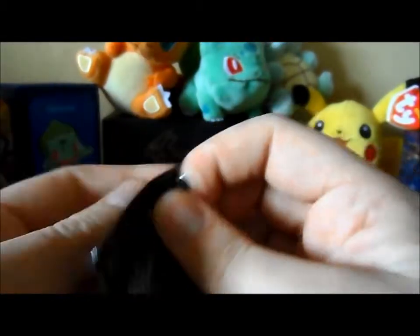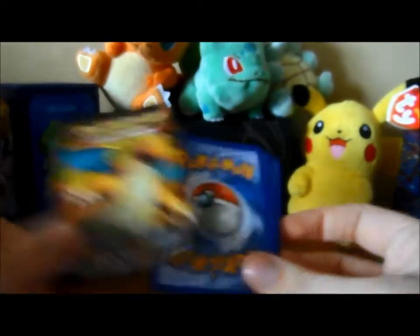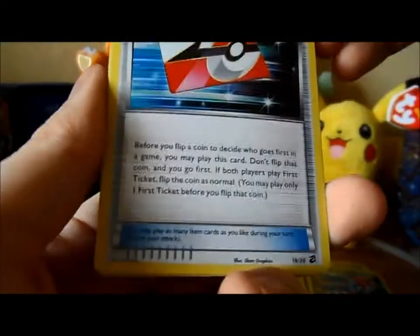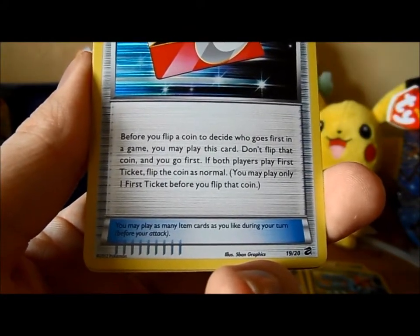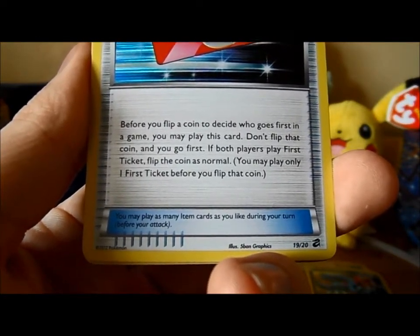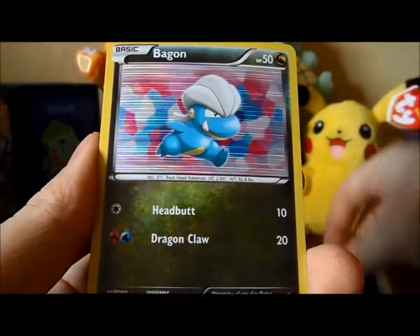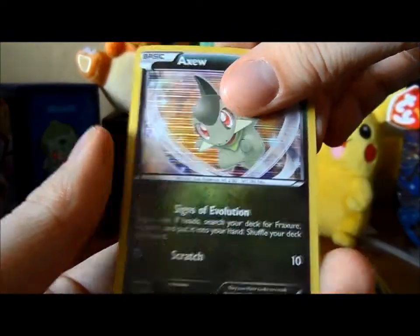Last pack. I really would like Kyurem, because that's the secret rare which I don't have, so that would be nice to get. I've got a First Ticket, which is a pretty cool card. If you don't know what it does — I went through it in my last video — but before you flip a coin to decide who goes first, you may play this card, don't flip that coin and you go first. If both players play First Ticket, flip the coin as normal. That's pretty cool. Another XP Share, Bagon, another Dragon Knight, another Axew.